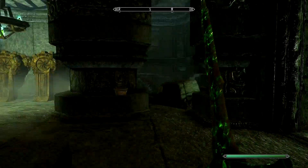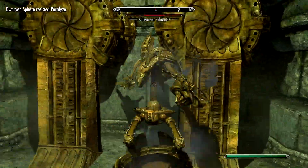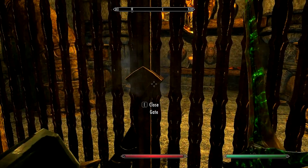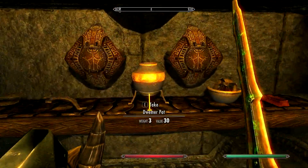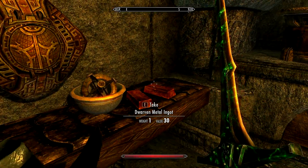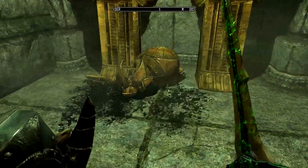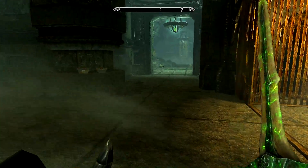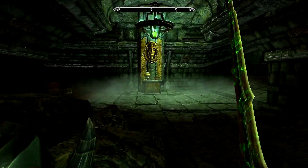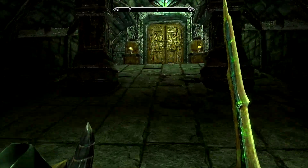Those things spit out stuff, don't they? Yep, it's a ball of fury — dwarven spear. Dwemer pot? No thank you. Dwarven metal ingots? No thank you. Dwarven sphere — so are these dwarven ruins or dwemer? Is dwemer just another word for dwarven? I just wanted to make sure I'm not saying something stupid.